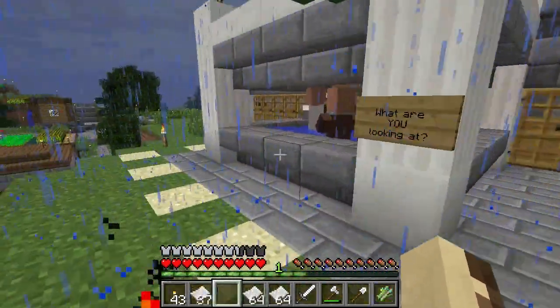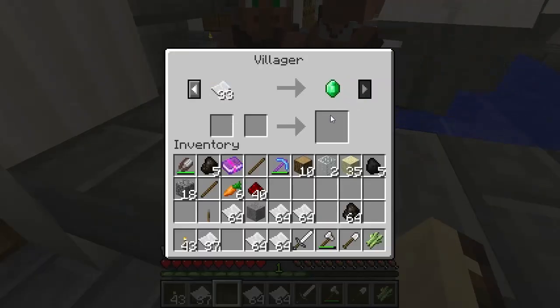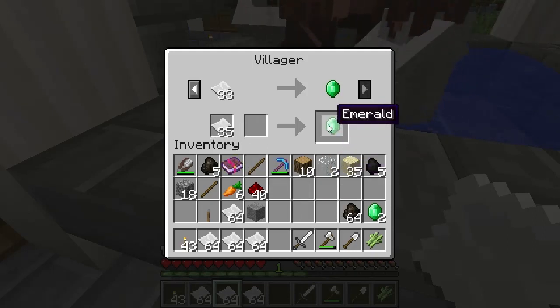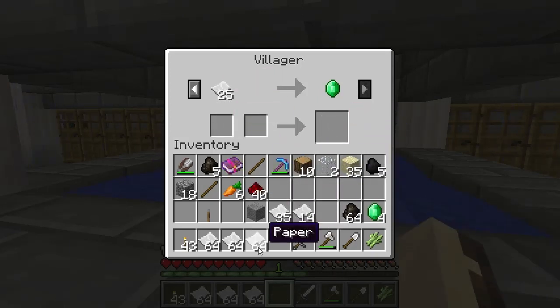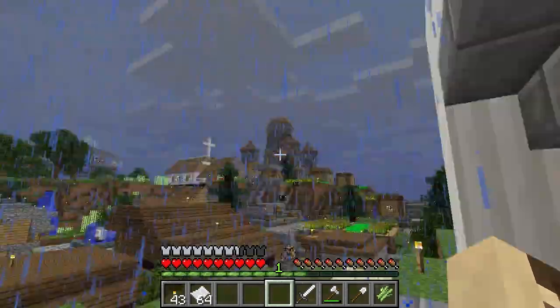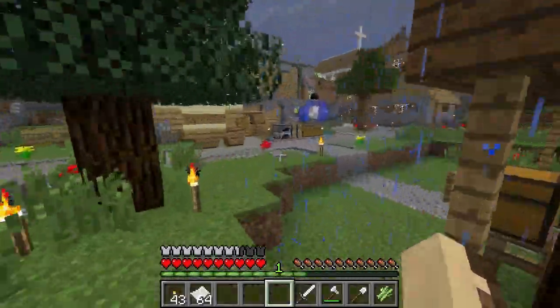Let's do some trading — we haven't done any trading yet. I believe there's a paper villager right here. This guy. Let's get some paper... he gives us paper, we get emeralds. Here's another paper one. Okay, that's two more emeralds. Oh, we're getting quite a lot. Nine emeralds — that's enough to make a block, actually. Let's go make a block of emeralds.